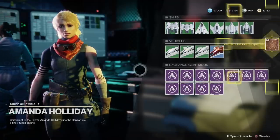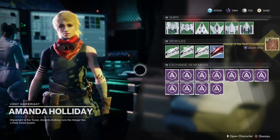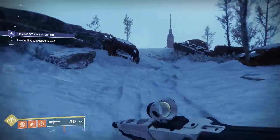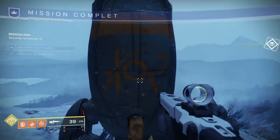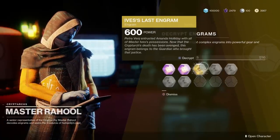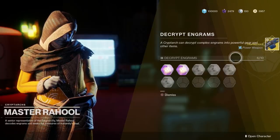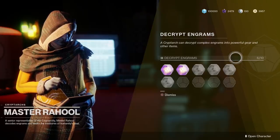If you haven't already got the exotic Heavy Machine Gun Thunderlord, you can visit Amanda Holiday to kick off this quest. It lasts from April 9th to April 23rd, so you've got two weeks starting from today to get it. It's actually a pretty cool quest — you get to revisit the Cosmodrome and get a little teary-eyed and nostalgic about those snowy environments. Once you've completed all the quest's objectives, you get to collect Thunderlord from everyone's favourite blue bar steward, the Cryptarch. The Thunderlord is an amazing weapon, so if you haven't already got it, now is the perfect time — do yourself a favour, go grab it.